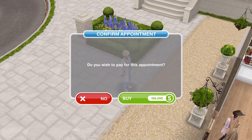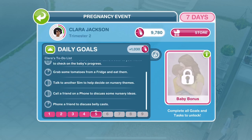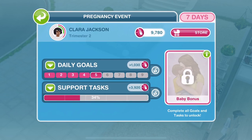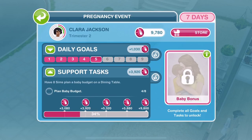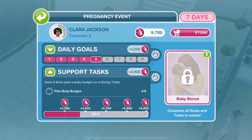Lots of people are commenting that they haven't got enough money for these appointments and what to do. Basically, if you haven't got enough money for these appointments, you can't have them. If you don't complete one of the tasks, you don't get the maternity tokens and you won't get the baby bonus. To get the baby bonus, every daily goal and every support task has got to be completed. The baby bonus means your baby, when born, will earn more XP, complete actions faster, and not be affected by low motives. If you don't do those, you just don't get the baby bonus - you'll still have the baby and continue the pregnancy.